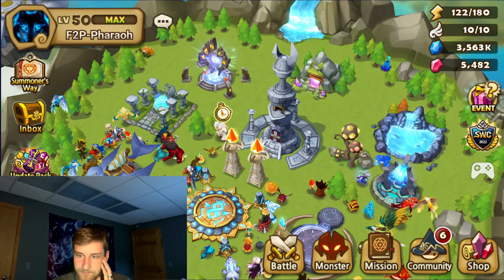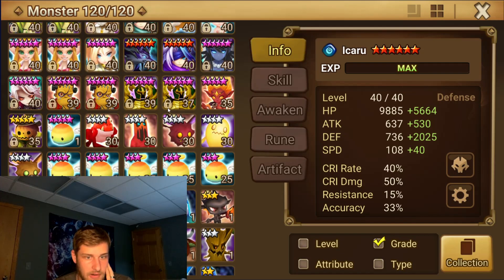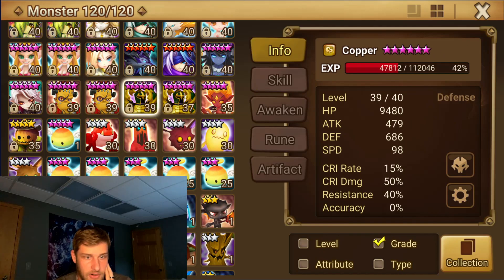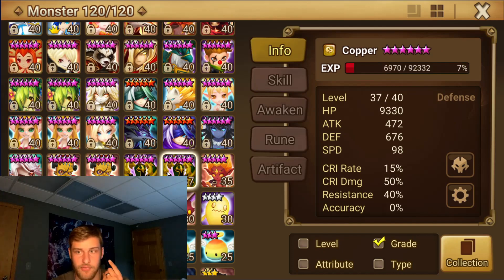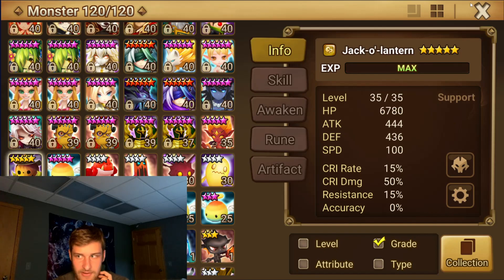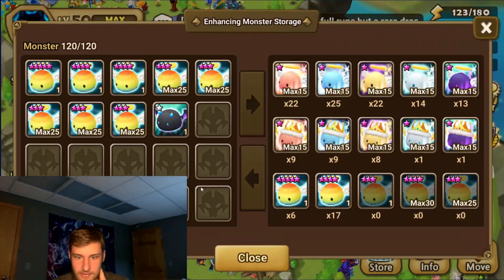Anyway, I think that was basically it for this video. For next week, I'm building these teams here — both of the Copper Bulldozer teams, with Randy on there. After I get that stuff set up I'll look into farming up the Tractor, Windy, Lulu team.